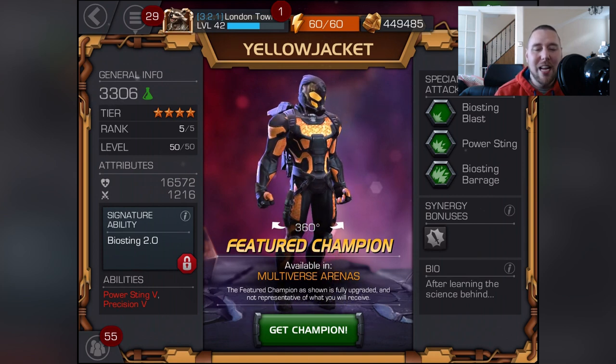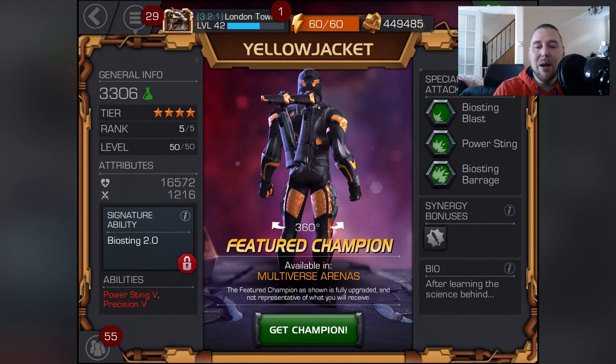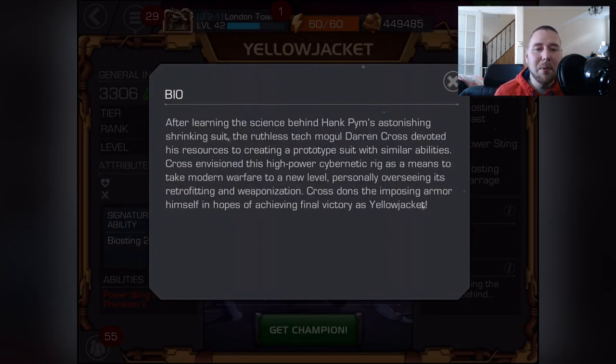Let's check out his bio. After learning the science behind Hank Pym's astonishing shrinking suit, the ruthless tech mogul Darren Cross devoted his resources to creating a prototype suit with similar abilities. Cross envisions a high-powered cybernetic rig as a means to take modern warfare to a new level, personally overseeing its weaponization. Cross dons the armored suit himself in hopes of achieving a final victory as Yellowjacket.